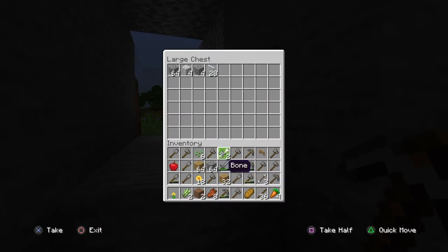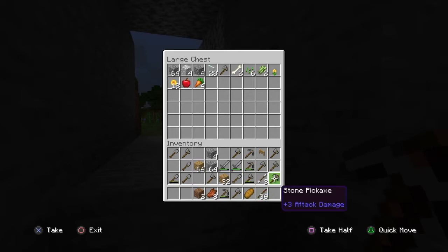We'll get rid of some of what we collected yesterday. We've got some sugarcane, some bones, some seeds, some dandelions, some sunflowers. Very nice. We've got an apple here. We'll put that up there for now. We've got some bread. Carrots — for a little carrot on the stick. We'll be able to get some pigs.